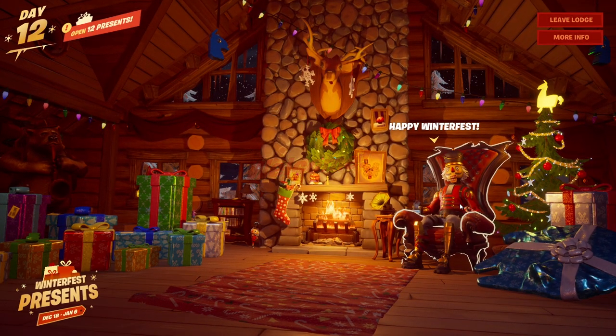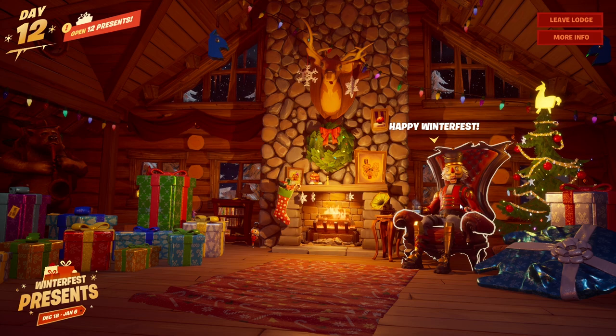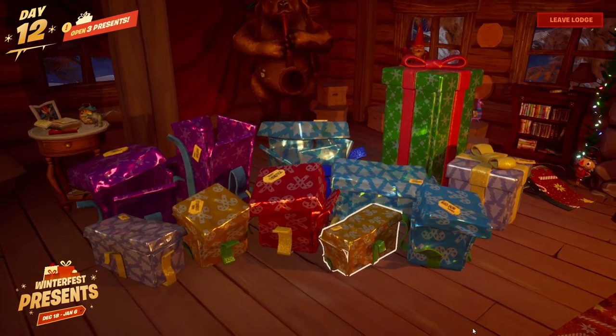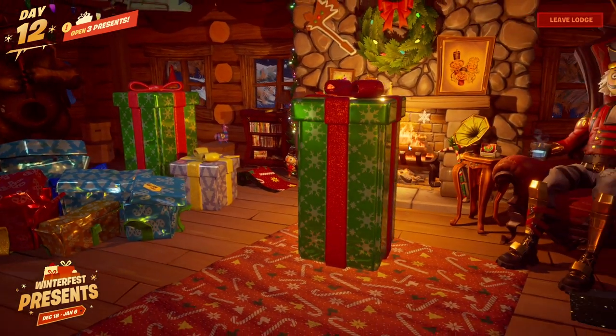Once we are taken to the lodge, we will be greeted by Crack Shot who is sitting on his throne, and we will notice a bunch of presents sitting on the left hand side of the screen and also on the right hand side. The present with the Woolly Warrior skin in it is the big green present on the left hand side.